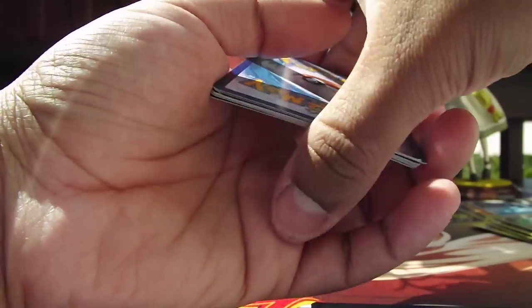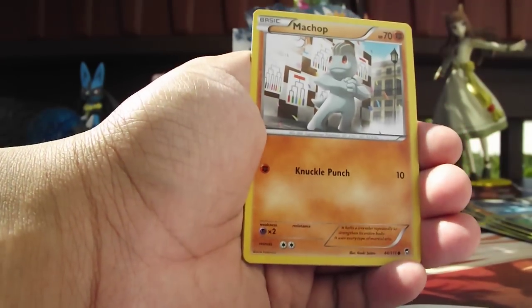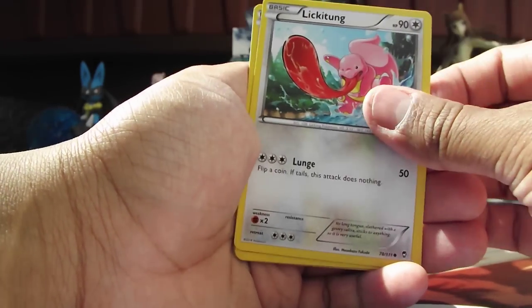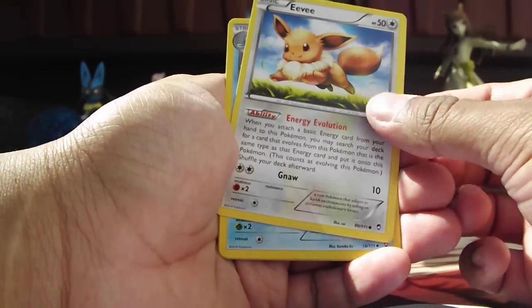When you open up a Pokemon pack, you never know what you're going to get. There you have a Gothita. Machop. Wow, this is deja vu. Torchic. Oh wow, I think I've seen this pack before. Lickitung. Oh my goodness. I think that might have been it. And an Eevee. I'm not going to complain about the Eevee. Give me more Eevees. I like that.